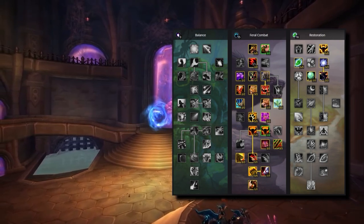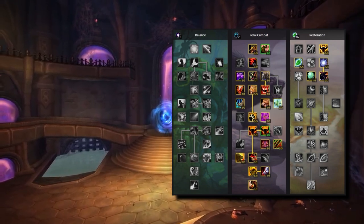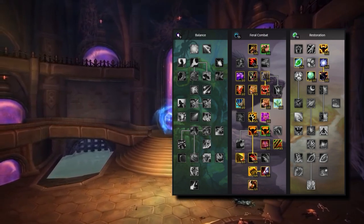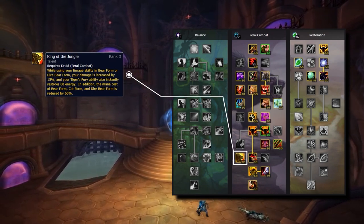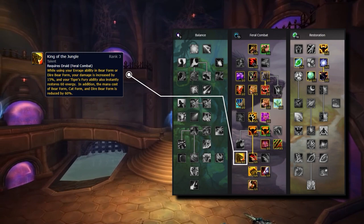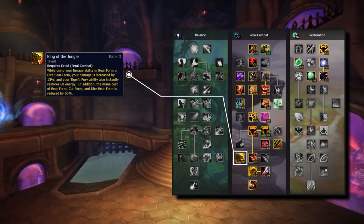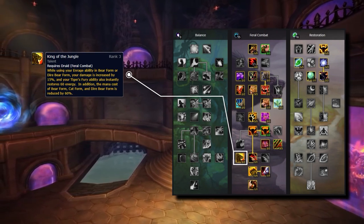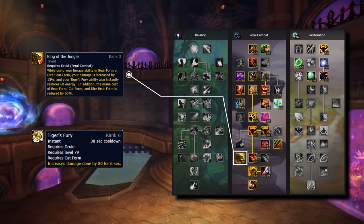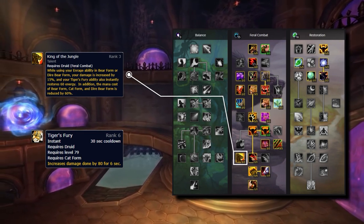Our next talent, king of the jungle, reduces the mana cost of shifting between your forms by a massive 60%, and without it we would more than likely just be stuck inside one form for the entire game. But not only that, this talent is also great offensively as it makes tiger's fury go from a very mediocre ability into a great cooldown — it will now restore 60 energy on use.